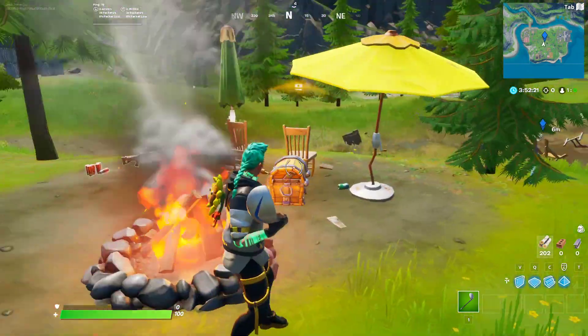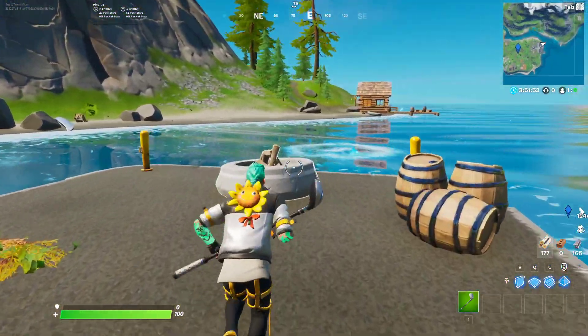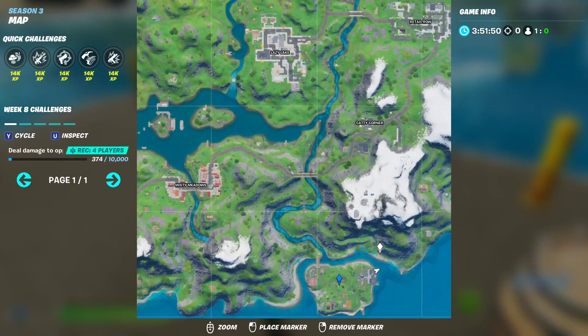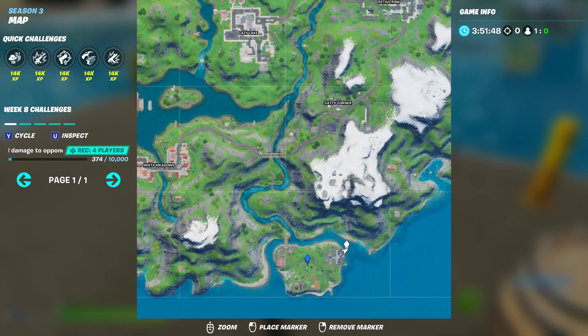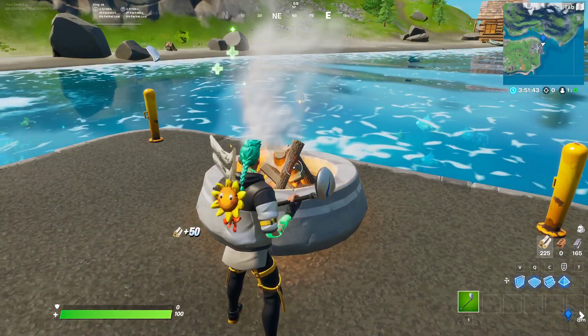Now let's go ahead and show you guys the other two locations. The next campfire is located right here at Camp Cod at this corner of the location. Let's go ahead and light it up and stoke it for 30 wood.